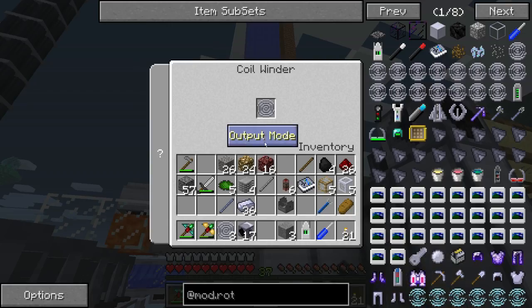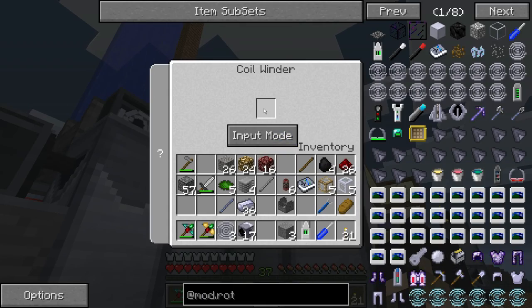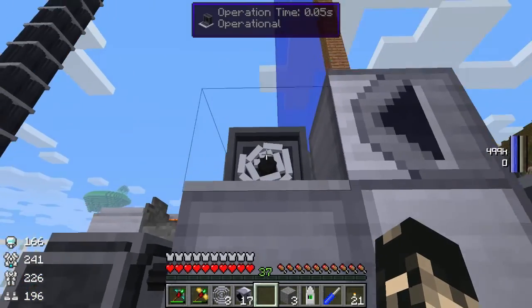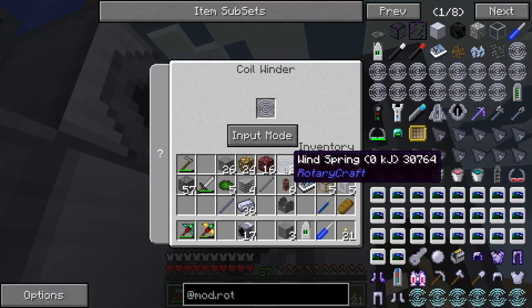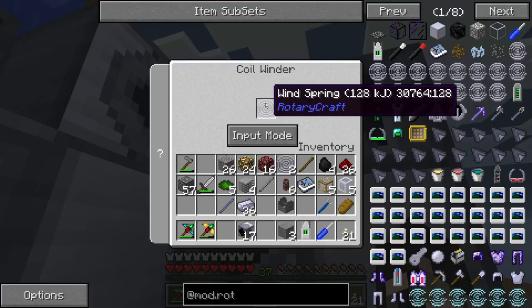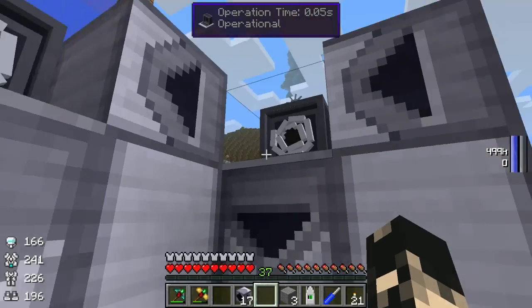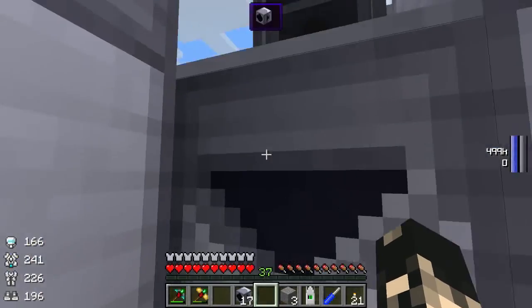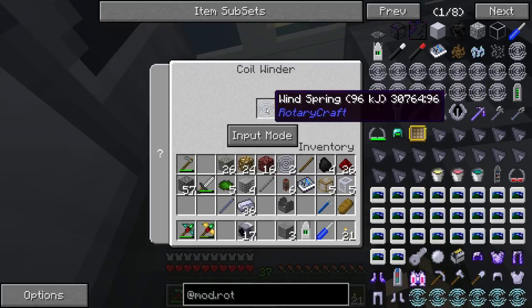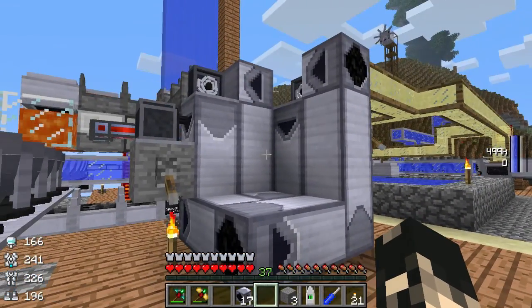It did it so fast — it pulled the spring out, went over here, and charged it that fast. So we'll put another one in. You can use two coils in this system. One at 128 kilojoules — pull this one out, a new one comes in because it has power in it. That's how the system works: the depleted coil gets pulled at the bottom, comes back, and gets charged up again.